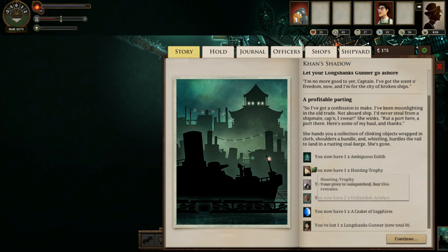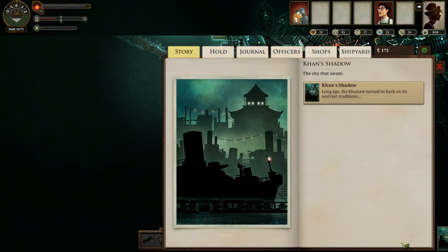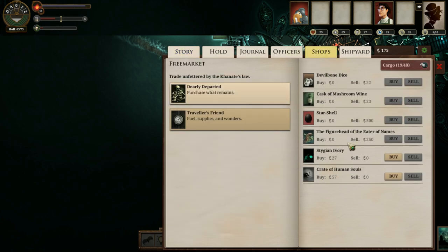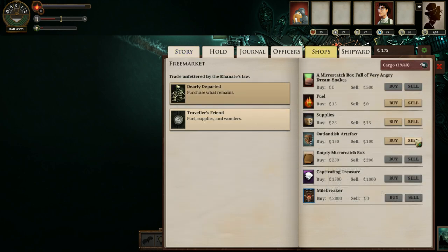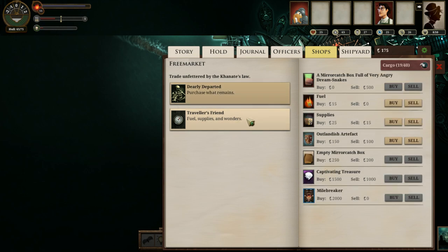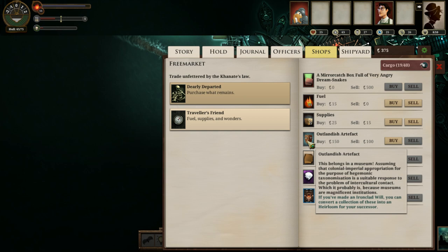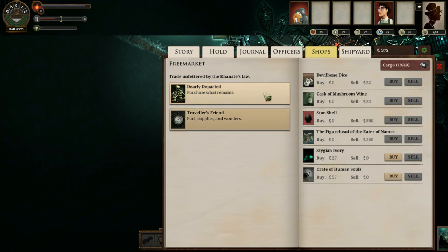She gave me three Drowning Pearls, two Outlandish Artifacts, a Casket of Sapphires, a Hunting Trophy, and an Ambiguous Eolith — all of which are quite fantastic. They're all moderate value items worth between 50 and 100 echoes. Indeed, I believe I will sell the Outlandish Artifacts here. We will want to sell them just for the extra bit of money. We want to have at least 200 echoes, as we've said.